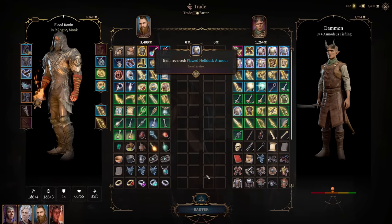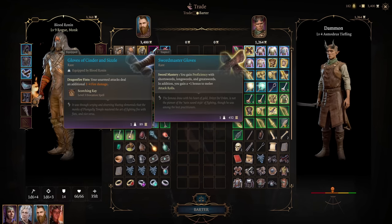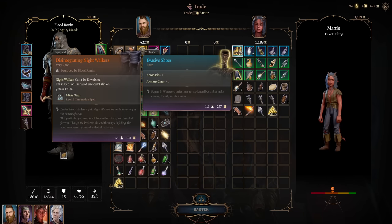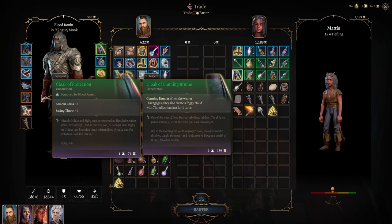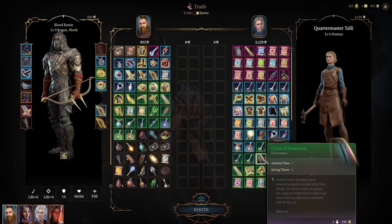Make sure in Act 1, if you want to get some really nice stuff from vendors in Act 2, save the tieflings and don't kill the grove. Daemon will not only give you some really great armor if you give him infernal iron pieces that you find, but he has a bow specifically that gives you the ability to cast Haste. He gives you some really great stuff — not just for you, but for everyone else in your party. The other vendors in there give you amazing things as well: chest pieces, shields, all kinds of stuff. Check out the vendors in Act 2 — they are really powerful.